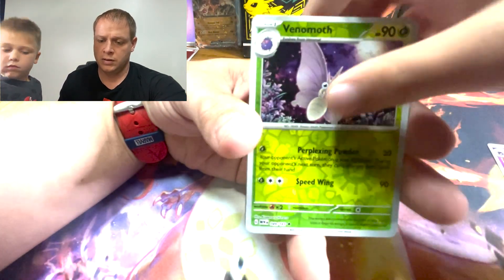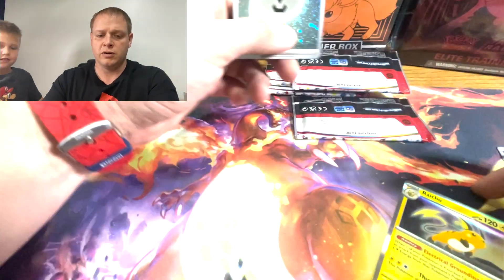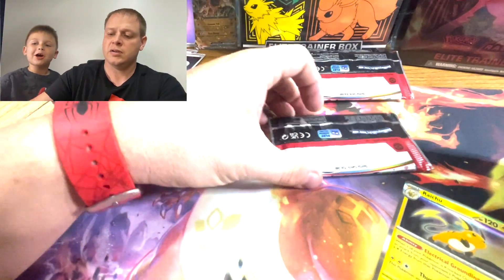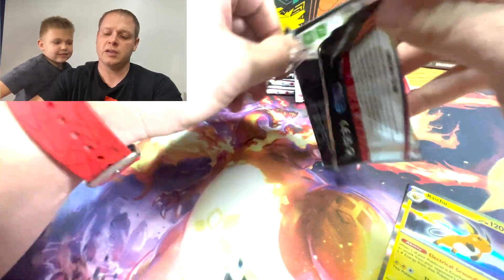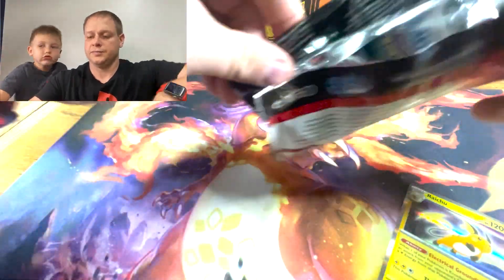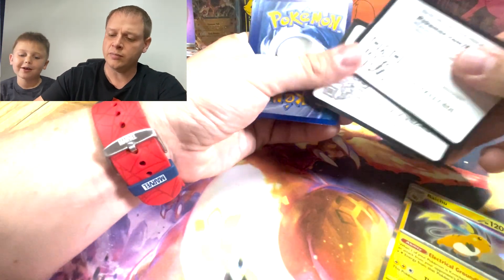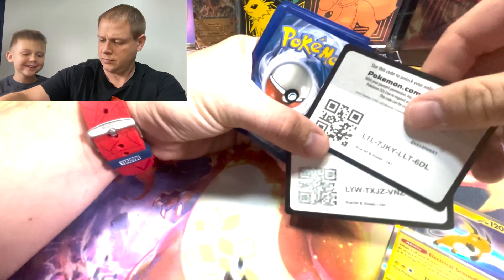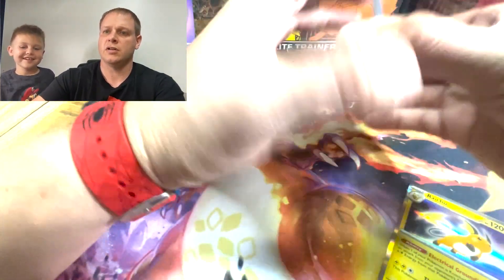We got a Metapod, into a Sandslash, into a Raichu. We got another energy — say reverse hollow energy. Reverse hollow energy. We still haven't got a pull yet. We open the free — what in the world? We got two code cards again! They are double packing code cards in here.